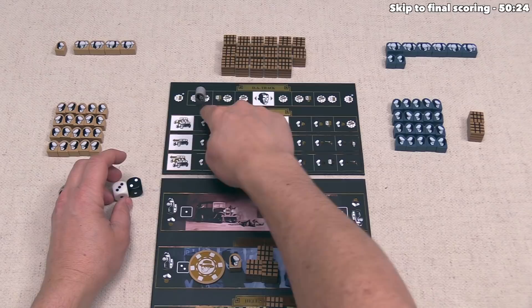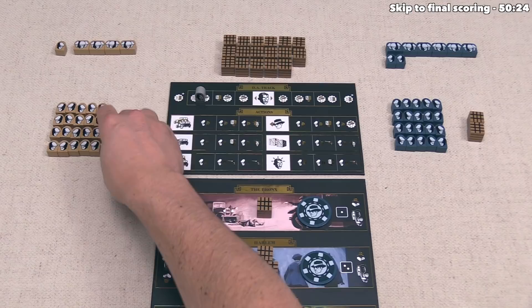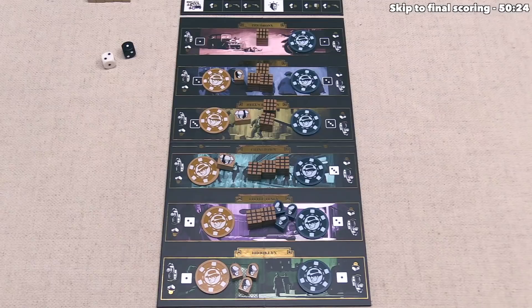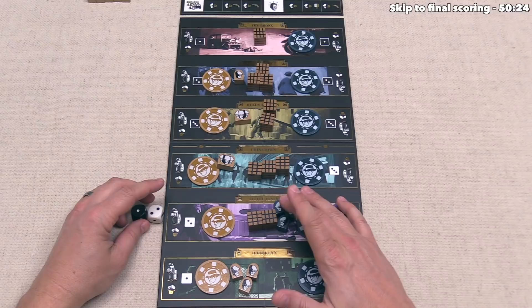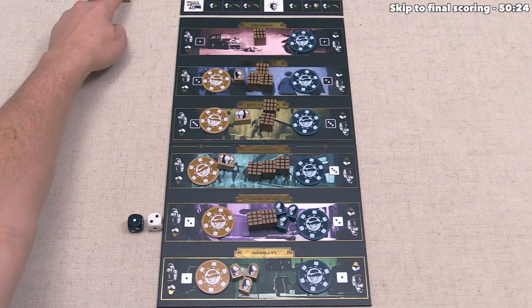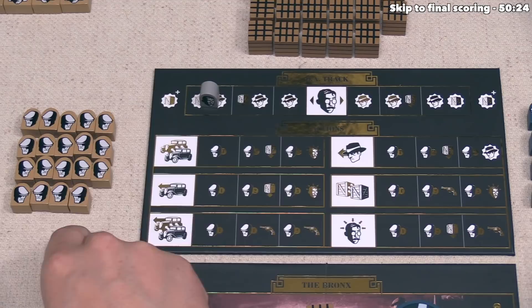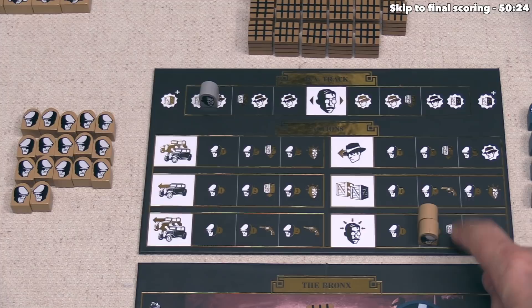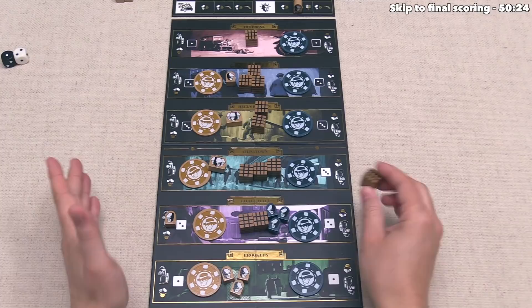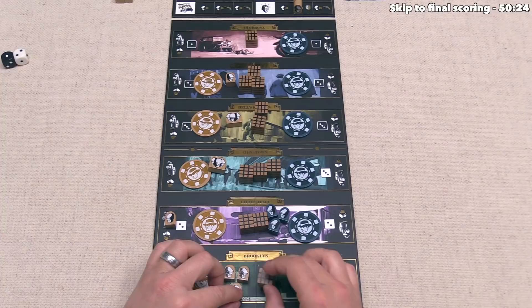We start round two by rolling the dice — we got a black one and a white two. The black car sends us to the Bronx, which is not terribly exciting, and the white two sends us to Little Italy where blue already has a stronghold with three henchmen. But just because they have three there doesn't mean we shouldn't try something — we send one henchman into that car. For our action we really need to do something about the district attorney track, so we go onto a spot that lets us add one crate from the supply onto a location and move the DA token. We send the crate down to Brooklyn, where we already have three henchmen.